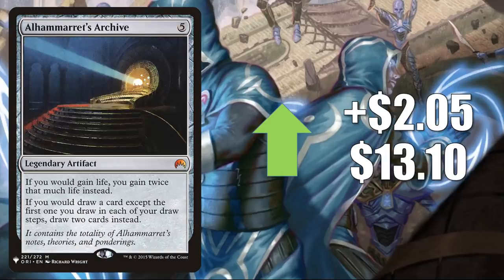Number six is Alhammarret's Archive — the Mystery Boosters copy goes up $2.05 to $13.10. Commander life gain decks have been popular since Heliod, Daxos, and other Theros cards came out, and this fits very well into those builds. This is also a great upgrade card for one of the Commander 2020 decks, the Timeless Wisdom deck. Those Mystery Booster copies are still trying to find their price point, giving quite a jump this week.